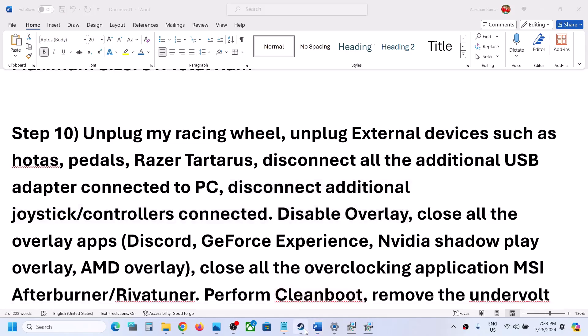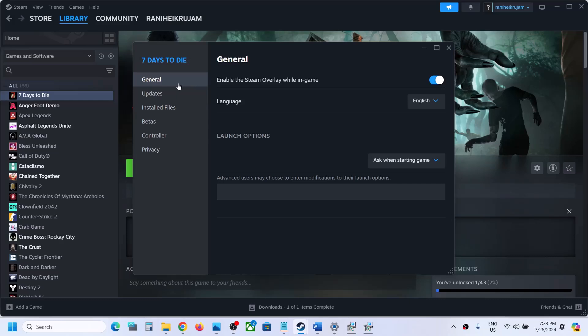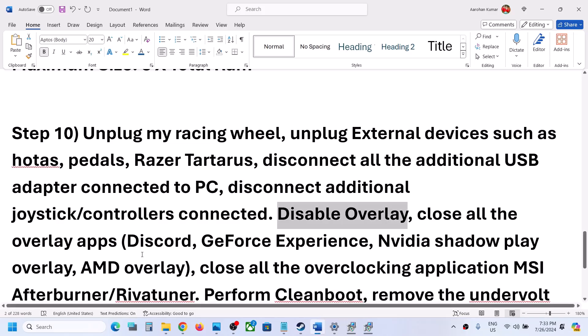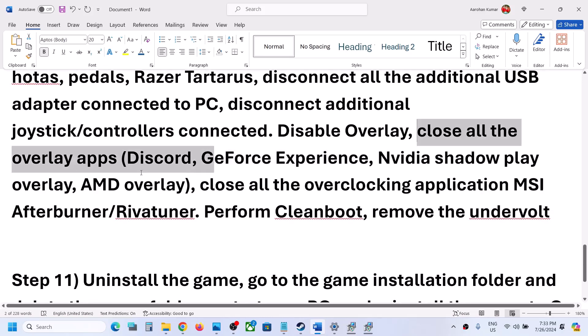Disable overlays. Right-click on the game, select Properties, go to the General tab, and turn off the option 'Enable the Steam overlay while in game.' Also close all other overlay applications — if you have the overlay on in Discord, turn it off; if you have the overlay on in GeForce Experience, turn it off. Close all overlay applications.